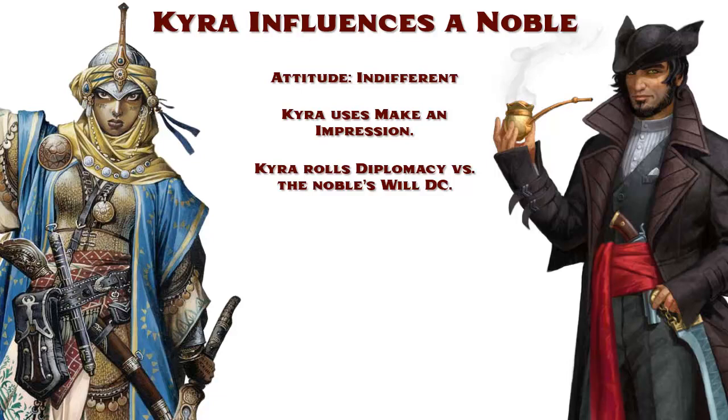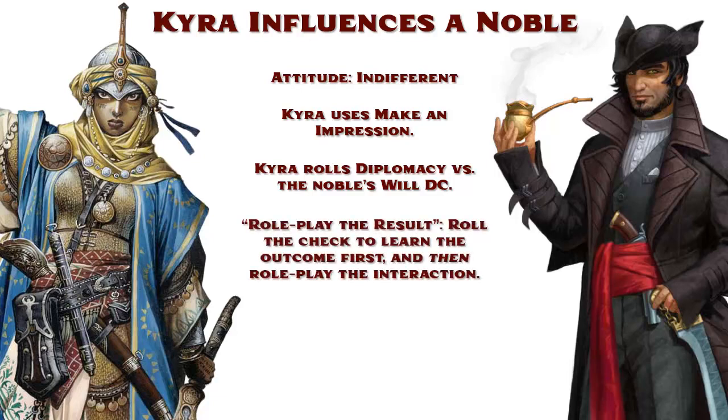Now consider this scenario: Kyra's player has a wonderful round of roleplaying with the GM's Noble. Everything goes perfect — she's charming, makes intelligent compelling points, and the Noble is eating out of the palm of her hand. She then rolls her Diplomacy check, and the result is a critical failure. How do you explain this in the narrative? This is a good example of why some GMs and players prefer the 'roleplay the result' method of social skill checks. When roleplaying the result, Kyra's player makes the Diplomacy check first and then roleplays the social interaction with the GM, so she can tailor the roleplay to match that result.